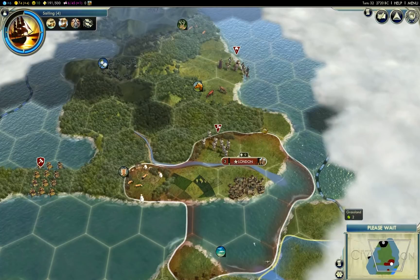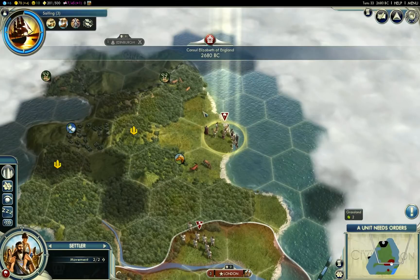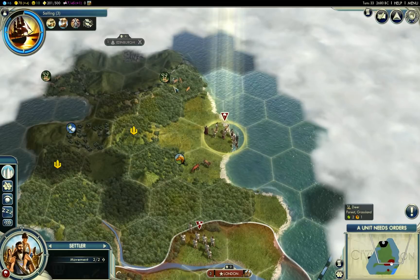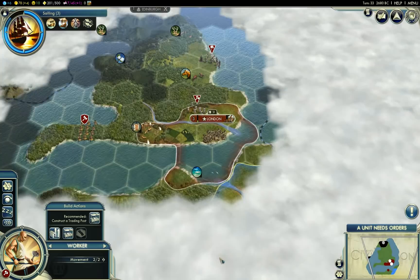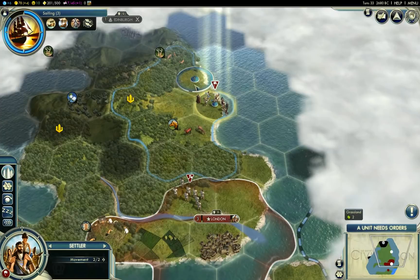Hold on — I'm going to have to think about this. I was thinking of settling here so I could claim the deer right away. I've got enough money I could buy the tile, but forests cost more to purchase — it'd cost 120 gold instead. So I'm going to play it safe and settle here.